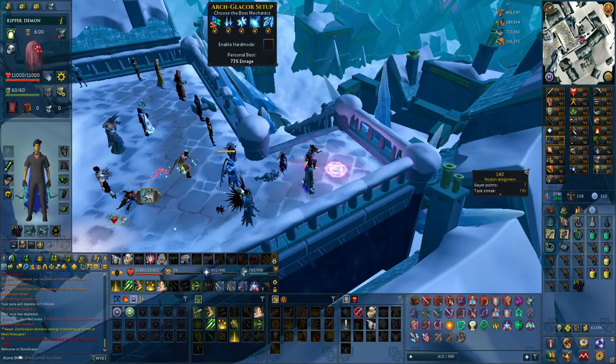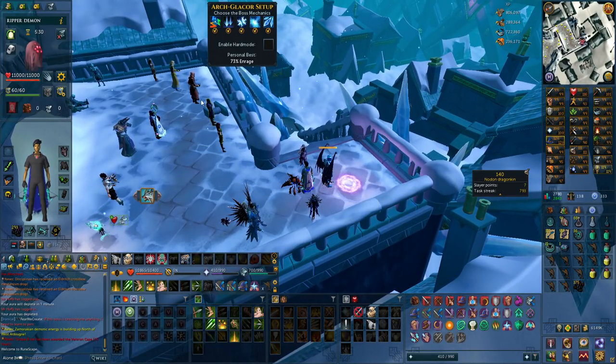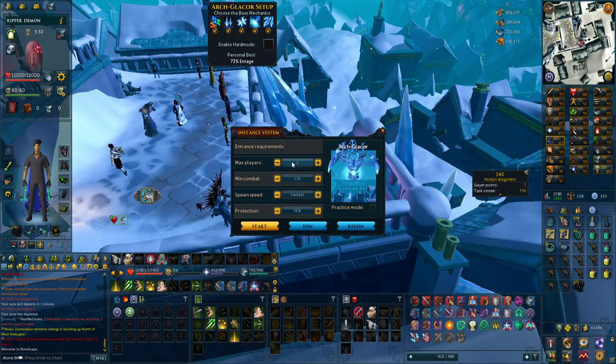Something important: to unlock hard mode you have to complete a kill with all abilities activated on normal mode solo. When you enter the portal it normally says two players maximum, but I did 10 kills on two players and didn't get the hard mode unlock. What I had to do was click the player count down to one and do a kill on max player one — that is how you unlock hard mode.